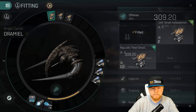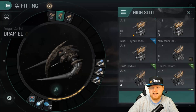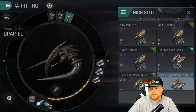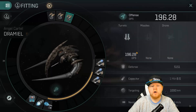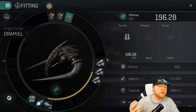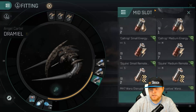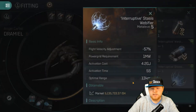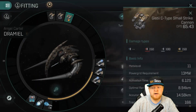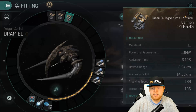Now let's talk about what I do if I'm going by myself. I'm going to swap these back over to the Gisty C-type strike cannons. You're going to see a significant drop in DPS. The reason I go to strike cannons over auto cannons when I'm going range is because I want to stay away from webifiers — that's going to be a problem for me. Webifier range is right at 11 kilometers. A Mark V is going to be 11.2. So with these cannons I could set an orbit of about 15 kilometers and stay away from webifiers.